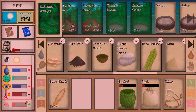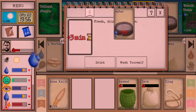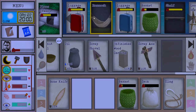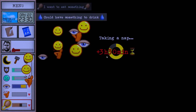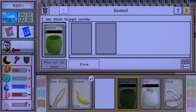We're also kind of thirsty and our bug bites are up there too. We can sleep now — we've recovered our happiness, which is nice.